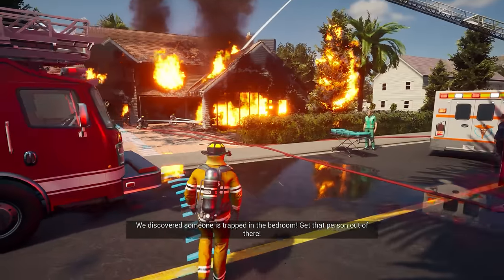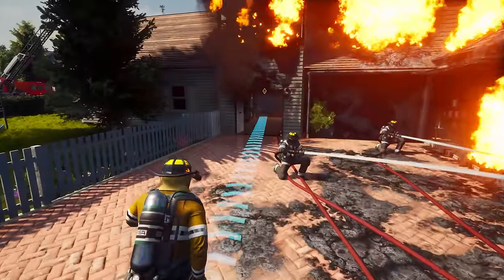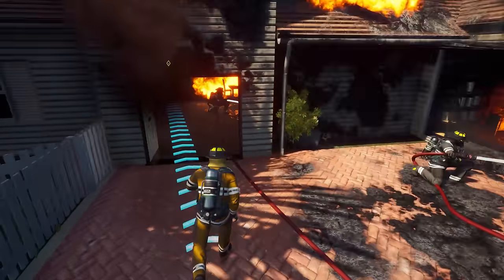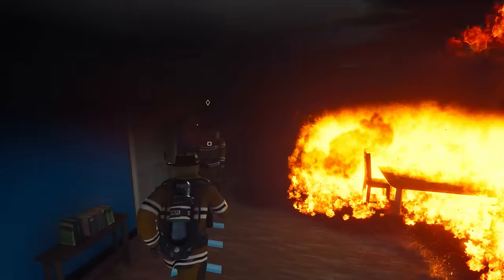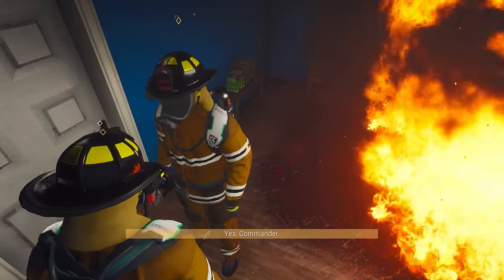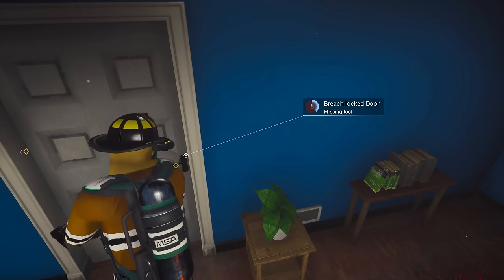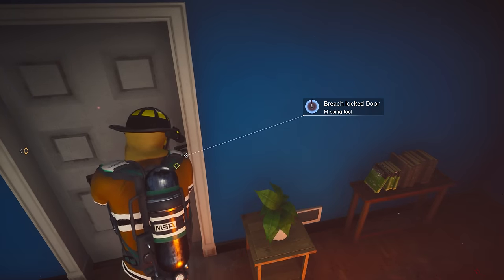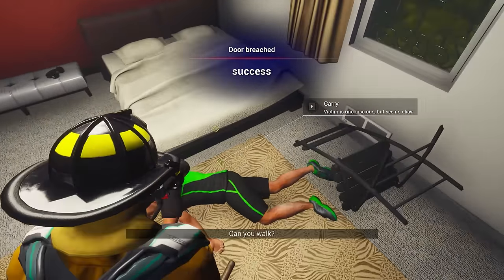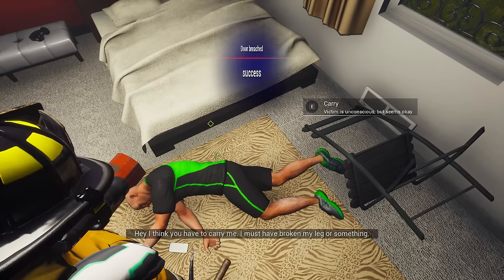We discover someone is trapped in the bedroom. Look at the mechanics — not too bad, look at how smooth that is. Take this halogen tool. Commander, breach the locked door — missing tool. You just got to click and hold the buttons to do that. If you just click, it barely does it. You can't just hit E — it lights up blue. You have to hold it.